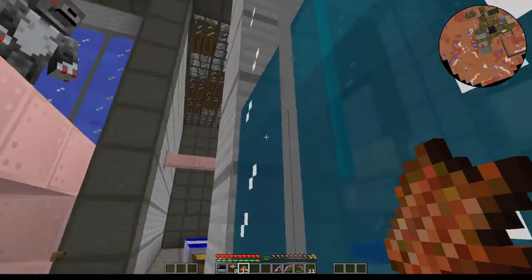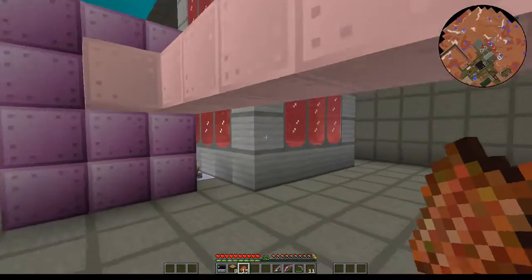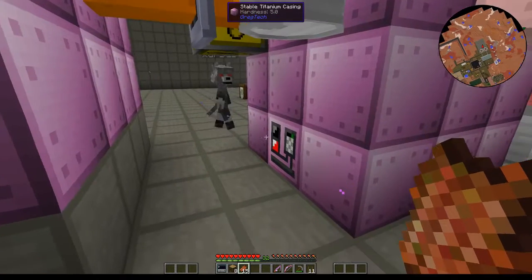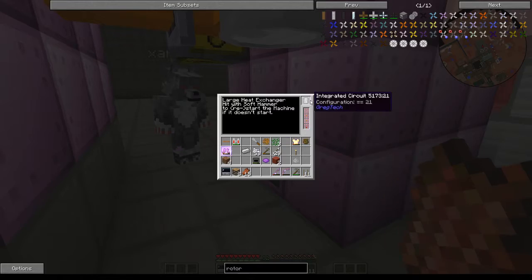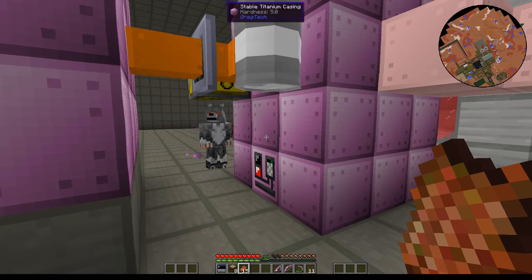Right next to you is the cool IC2 coolant tank, and behind you is the hot IC2 coolant tank. Our first titanium machine is our large liquid heat exchanger. If you look in the GUI, we put in the integrated circuit and it's set to 21. That's to bring down the rate that it uses coolant and produces steam, for a little bit of loss, so that we can match it to the high pressure turbine next to it.